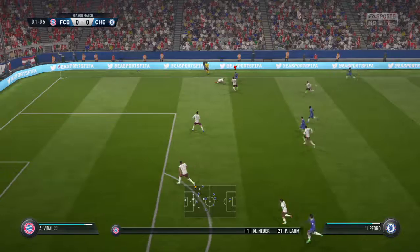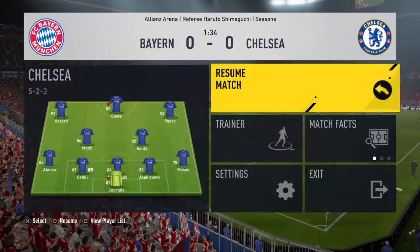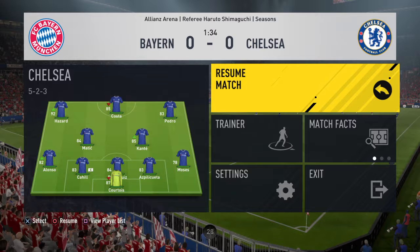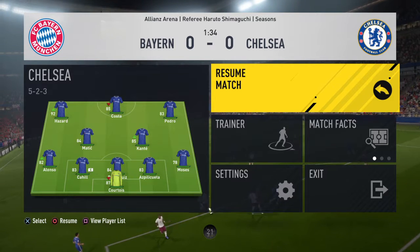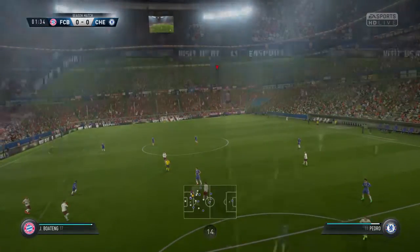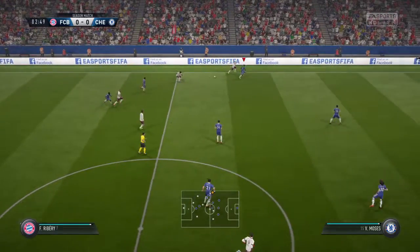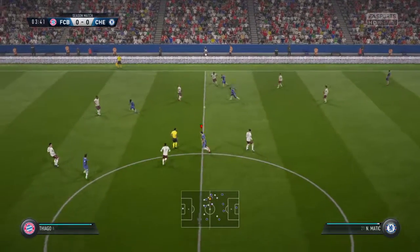Bayern Munich's lineup: Manuel Neuer starts in goal, Jerome Boateng starts with Mats Hummels in central defense, Arturo Vidal starts with Thiago in central midfield, and they go with just the one striker up front. For Chelsea, Thibaut Courtois starts in goal, David Luiz plays with Gary Cahill in central defense, Marcos Alonso starts with Pedro in the wide positions, and Diego Costa is the lone striker today.